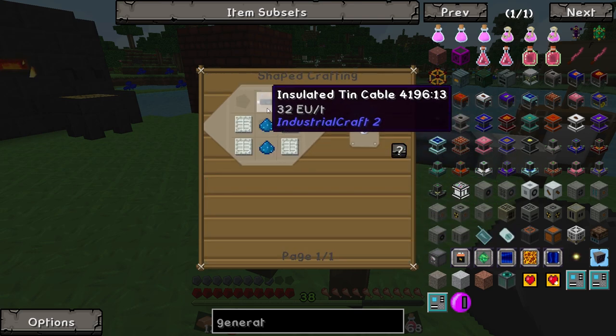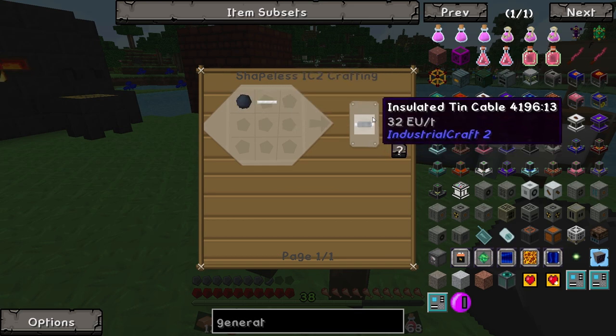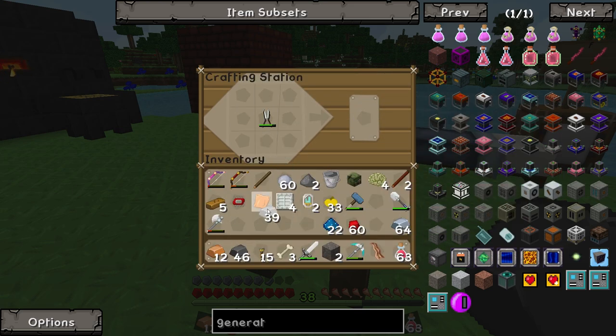We didn't need a tin plate, but we do need one insulated tin cable which we can make. We can get another plate — so many plates here. We can do this.